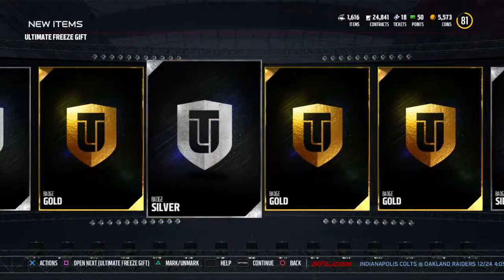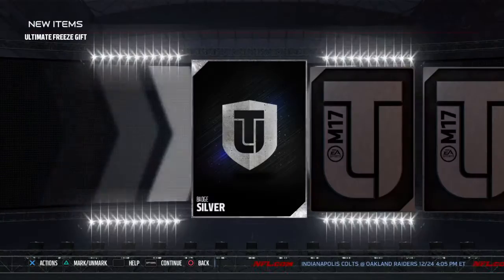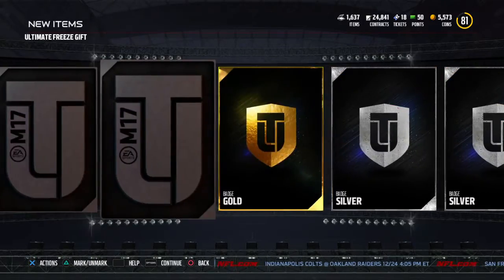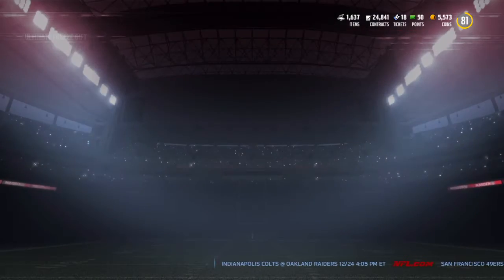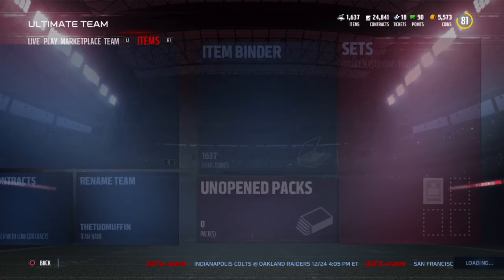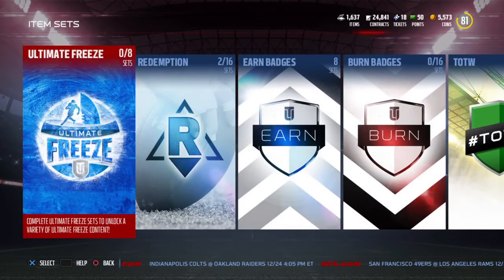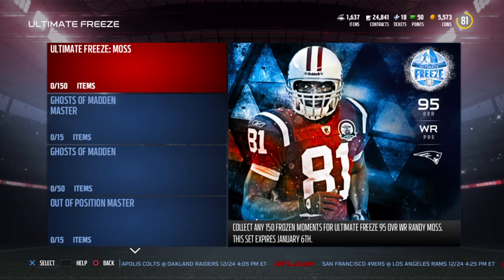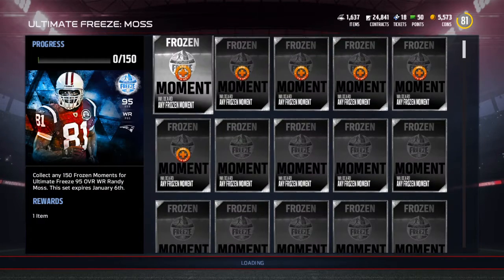It's not a player — it is badges, which I'm cool with, though it does make me a little angry. Let's just go through them. There's wrapping paper — I have no idea what that does. I noticed they do have an eighth redemption set. Oh wow, they brought out the Ultimate Freeze Moss — we probably should have held on to those Ultimate Freeze items.